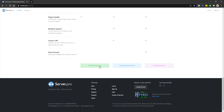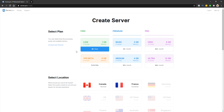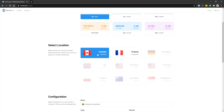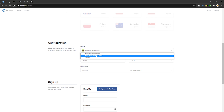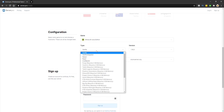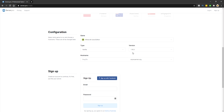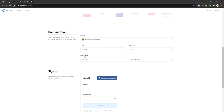Click on the top plan that says zero dollars a month or zero dollars an hour. Then scroll down and select a location — I'm going to select Canada because it will be in English. Scroll down again and click on game type. You can choose Minecraft Java Edition. For the type I'm going to select vanilla Minecraft, though you can also do mods, Spigot, and so on. For the Minecraft version I want 1.16.3, but you can choose any version you want.